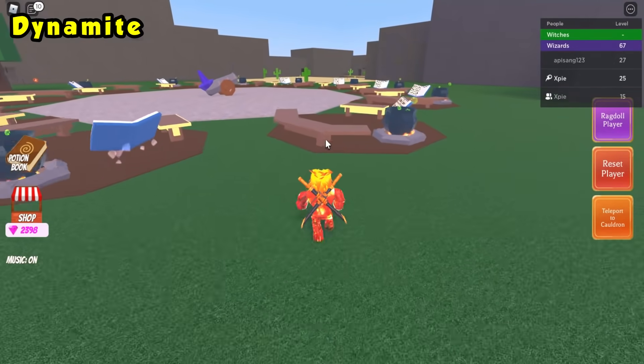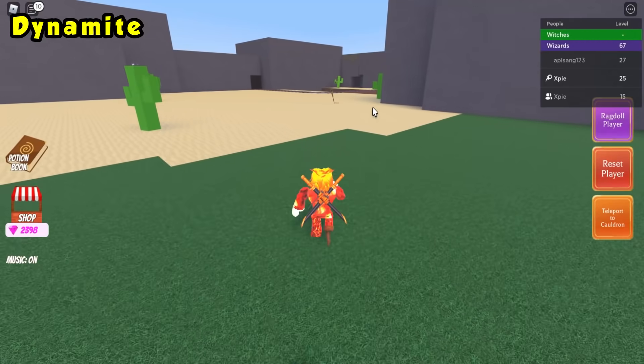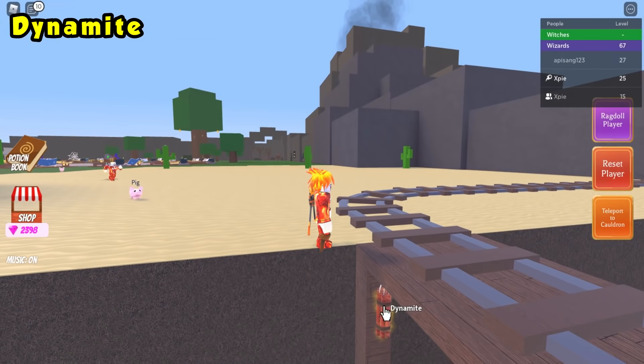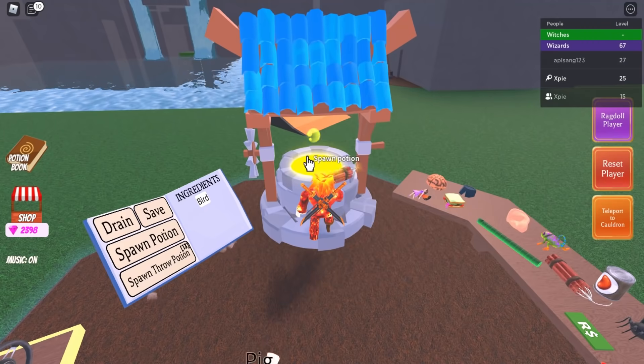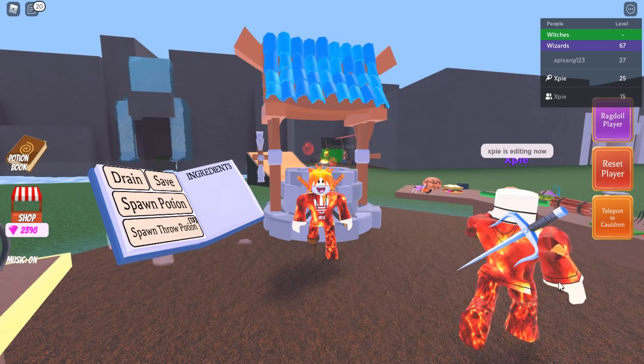The next ingredient is the dynamite ingredient. Head to the desert and go to the railroad tracks. Once you've made it to the railroad tracks, just click the dynamite and then teleport right back to your cauldron.